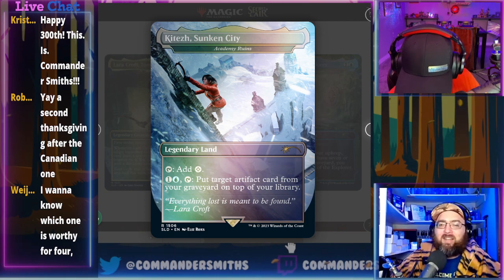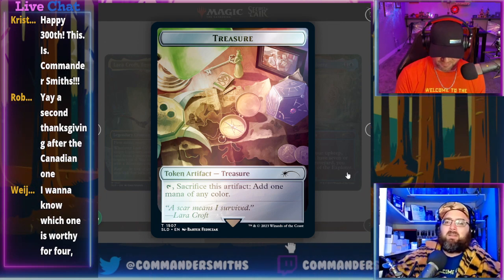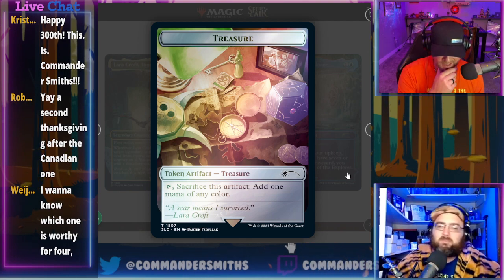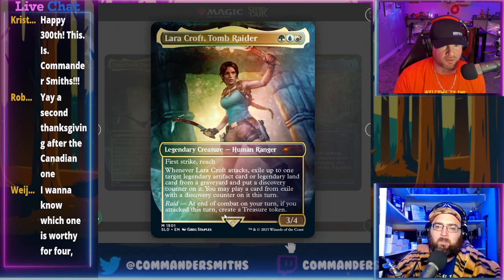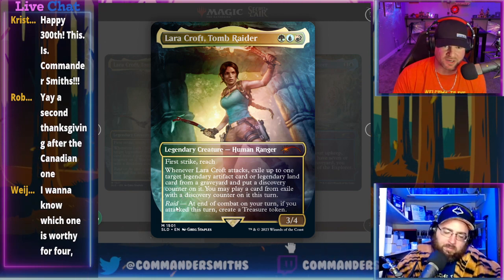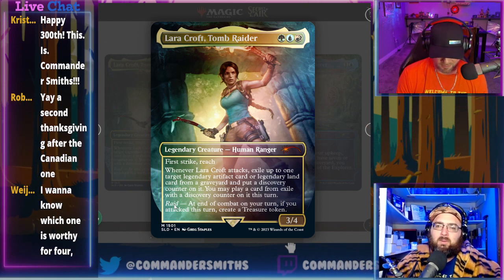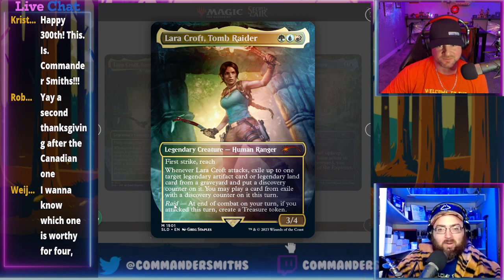There's also a treasure token in the set. It's a lot in one drop. As a new commander, Lara Croft is a little tough to judge. Her raid ability is nice — you just need to attack with any creature to get a treasure. Her second ability requiring a legendary artifact or legendary land specifically in the graveyard is more restrictive — it's not always going to be there.